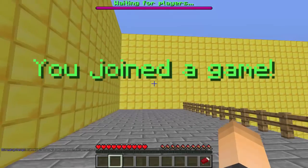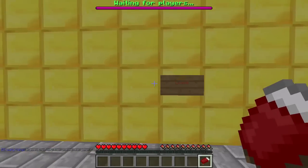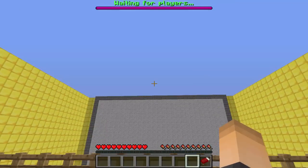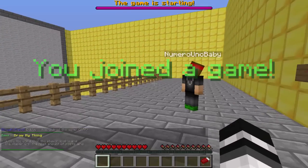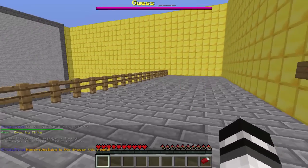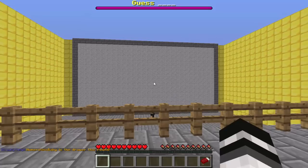Let's test it. There's a boss bar and a title message — pretty sick. We didn't even need the leave sign because there's a leave button in the UI. Now we're waiting for another player since the minimum is two. Another player joins and the game starts. Player one is the drawer and I have to guess the four-letter word — the hint shows on the boss bar.